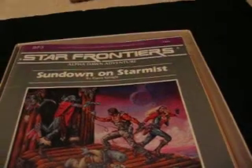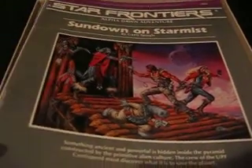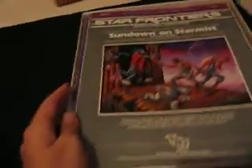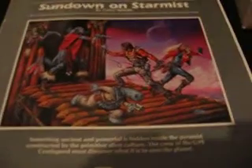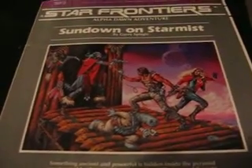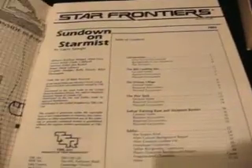The inside is in super good condition. The only thing it doesn't have is dice — I don't know what happened to the dice. But this adventure, Sundown on Star Mist, is in really good condition. Open it up, here's the adventure. The book is separate. First we'll look at the screen — really good condition.